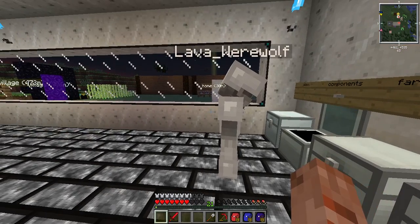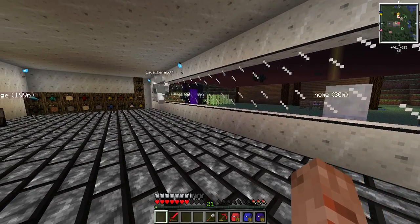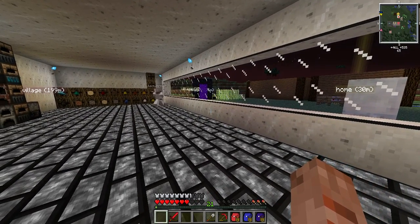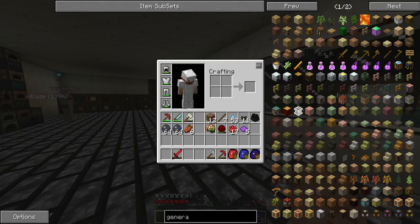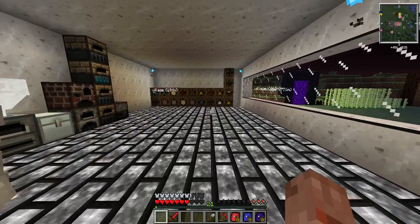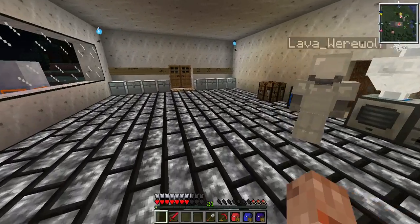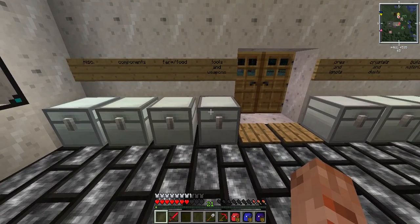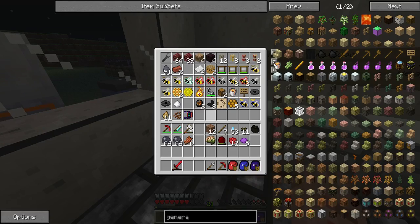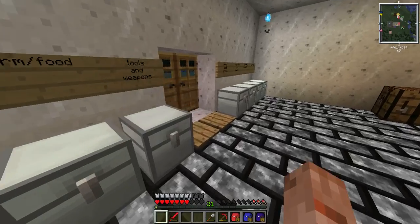I prefer my glass — it doesn't have streaks in it. You and your damn streaks. Streaks piss me off. Streaks are part of Minecraft. Streaks can piss off. So, the viewers are probably thinking, 'What the hell are you talking about, Shadow?' I've modified the texture pack — the default texture pack. If I can find some sand, I'll be able to show you.